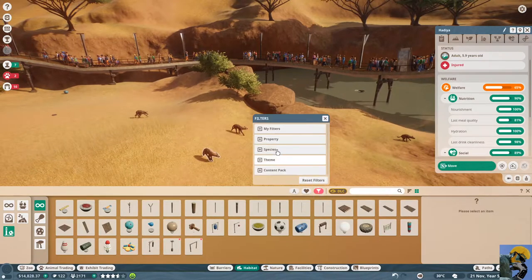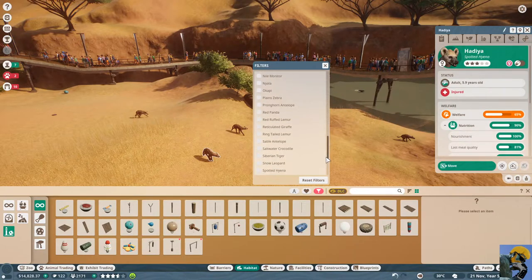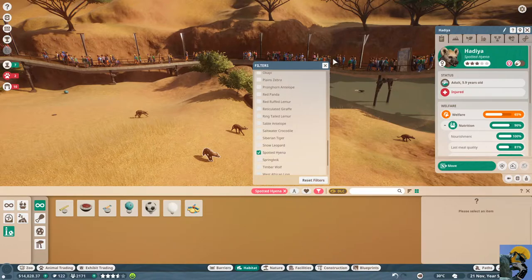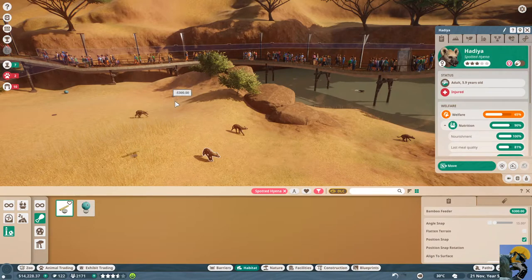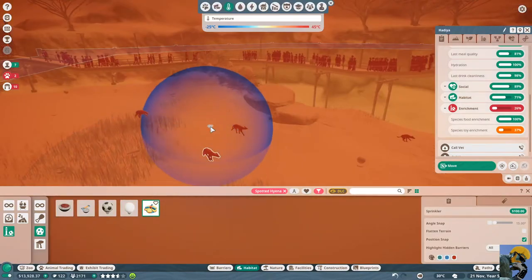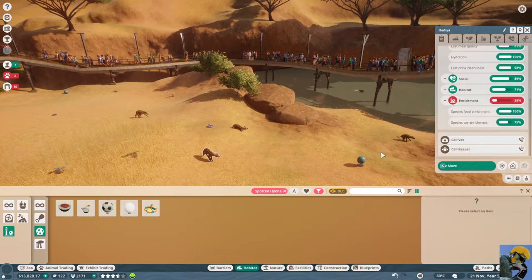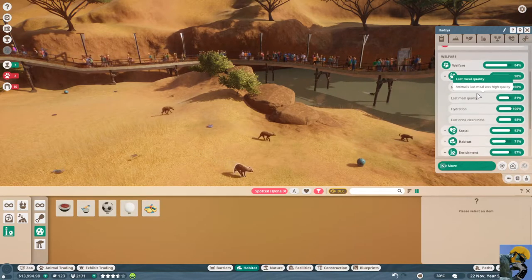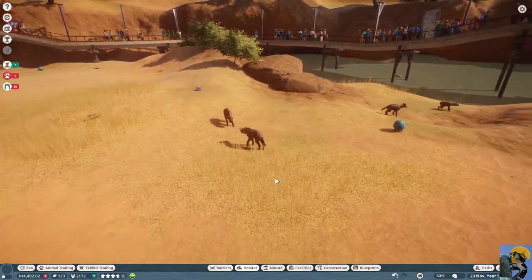Let's filter and go species to spotted hyena. First, one of these, one of these, and this. The food is good — let's get them some toys. Chew toy. Sprinkler. The toys are now very good. Let me unpause it. The hyenas are now super happy. Hyenas are always like snarling and angry — it's kind of hard to tell. They could be thrilled. I don't know.